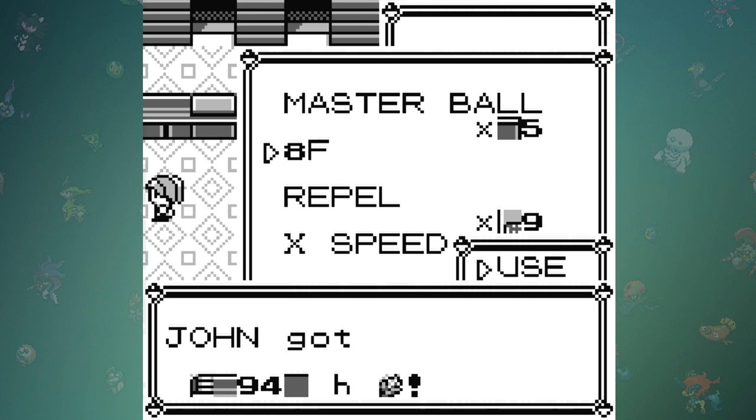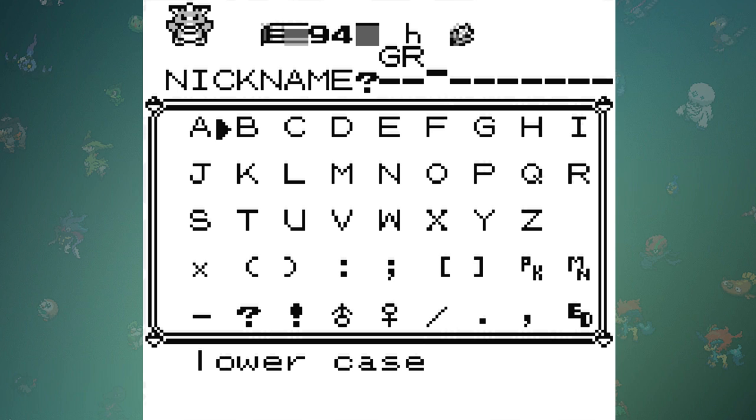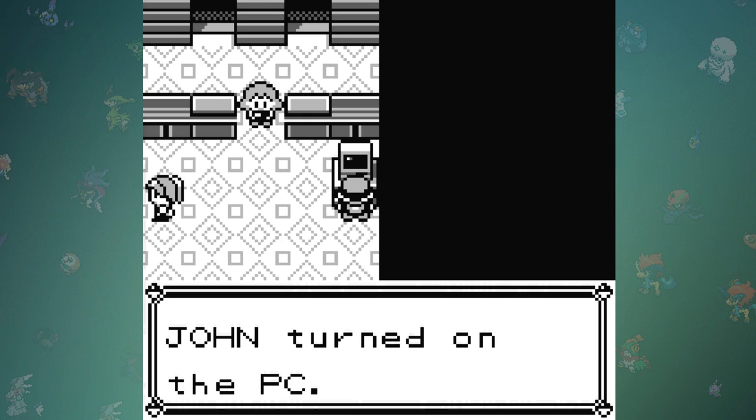This means you have to run the 8F script 200 times to get every individual Pokémon, which means you'll also have to deal with moving Pokémon around because it only works on the first Pokémon in the current box that you're in. You're also going to want to group all the Pokémon with similar typings so you don't have to re-duplicate your items a billion times — and on top of that, you have to pray that you don't completely wipe your save file in this very specific process.